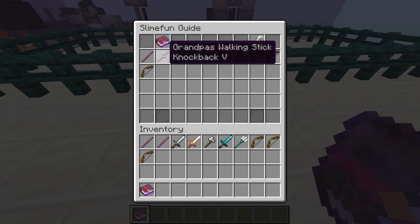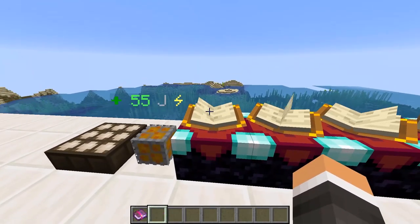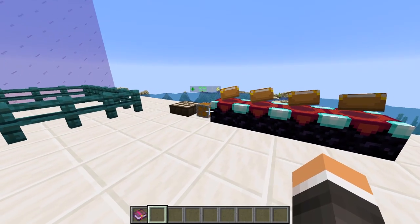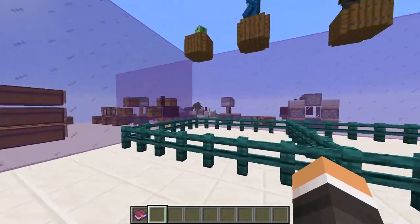Here's the thing about Grandma's Walking Stick and Grandpa's Walking Stick: both of these are disenchantable. What I mean by that is that you can put them in a SlimeFun Auto Disenchanter and get the corresponding enchantments out. If you don't know what an auto disenchanter is yet, that's totally fine — we're gonna cover them in another video. I just wanted to let you guys know now, so that you'll know when we cover the auto disenchanters.